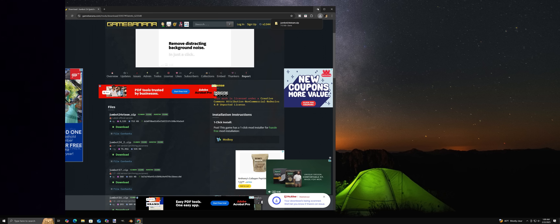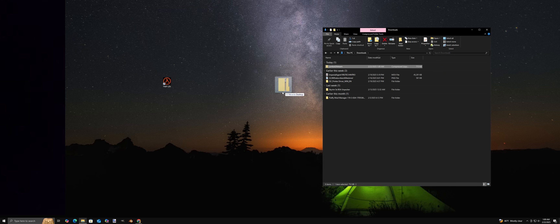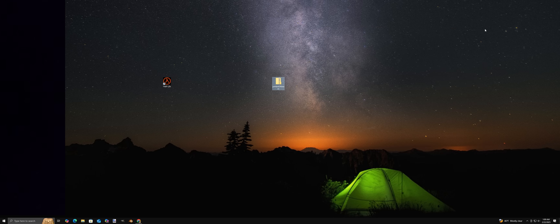Once everything is downloaded, extract and open the file, and then go to your Steam install directory. You guys already know where to go from here.